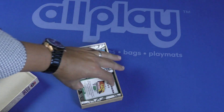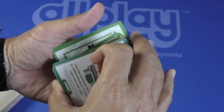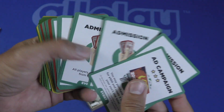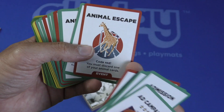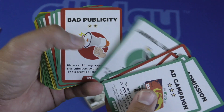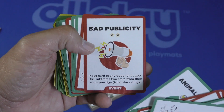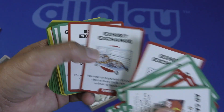Over here we have event cards, and there are Dippin' Dots ice cream cards in there too. We've got admission, tickets, animal checkups, animal escape — oh, code red: you must discard one of your animal cards. Animal show, bad publicity, corporate sponsor — lots of event cards, both good and bad. Made for TV, tour group.